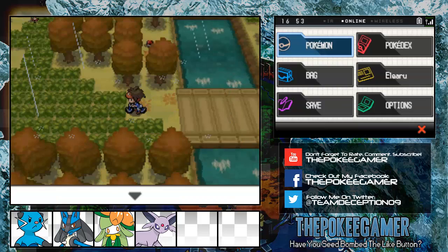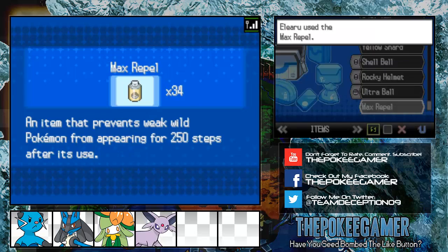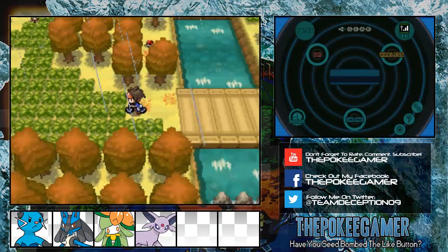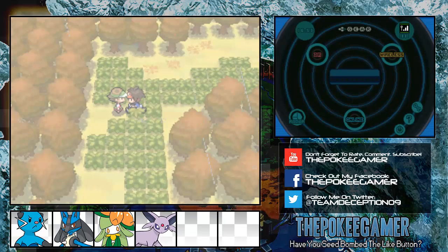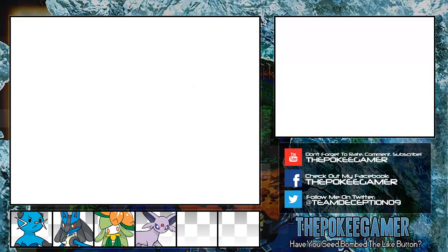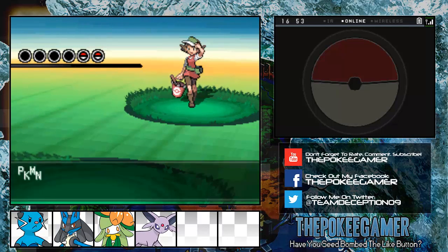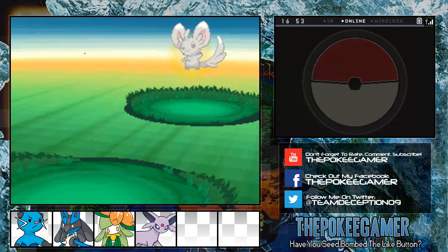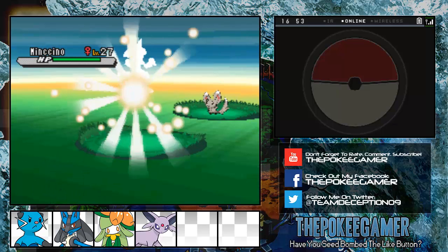Now we get to progress through Route 6. I think we can Surf, so if you want to get that item up there you can — I kind of forgot about that. We're going to progress through the route as much as we can and beat as many of the trainers because, you know, free experience. Speaking of experience, I also moved around some of the items. Duant is now in possession of the XP Share, not Espeon.